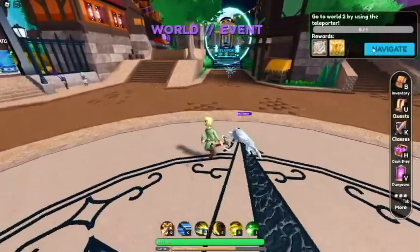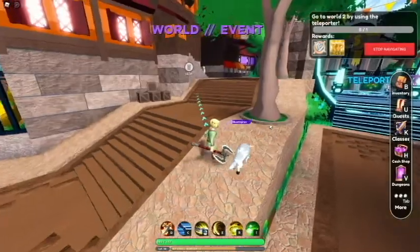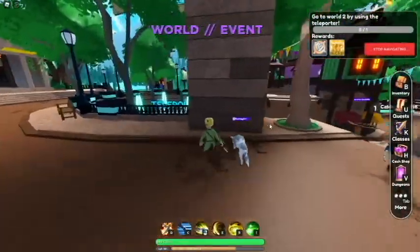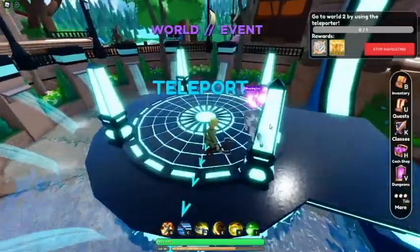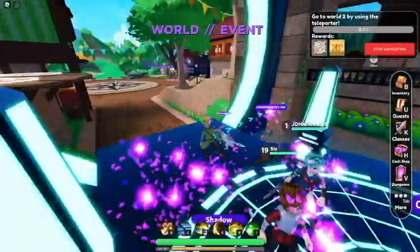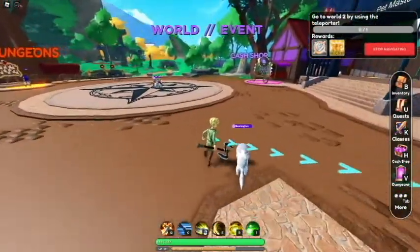Now I guess off to — what is this? Go to world two by using the teleporter. That looks like the teleporter. World two — level 15 required. Alright, we gotta get one more level. We just need like 21%. There's a boss coming up — I might just run over there and do that.